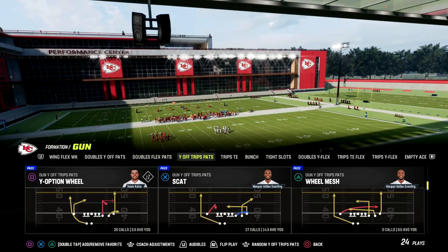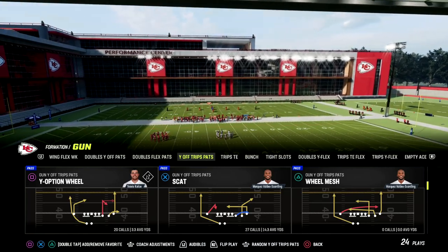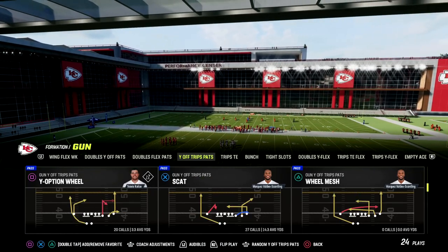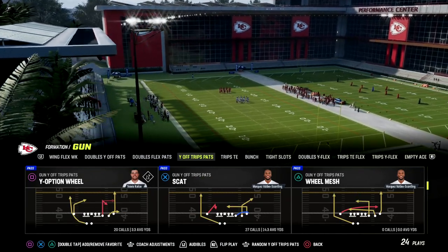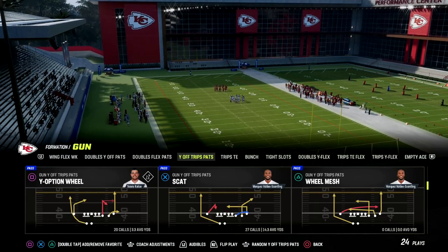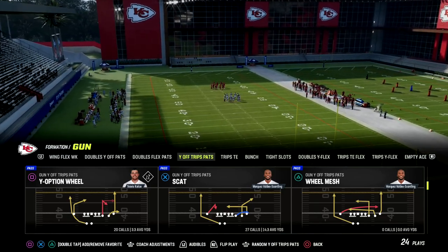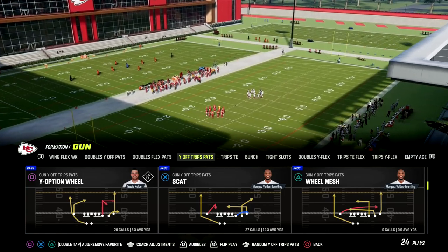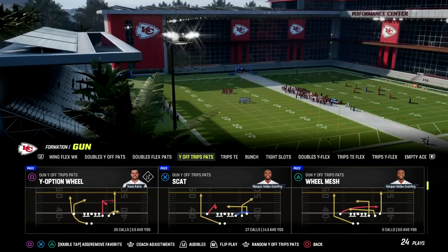U-Trips is really, really powerful. It's good because it allows you to beat the two popular metas we're seeing right now: man coverage and man pressure. We're going to teach you how to use this concept to beat those at a high level. And you can also beat zone with this play as well.